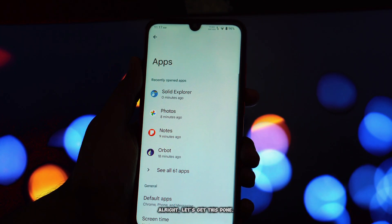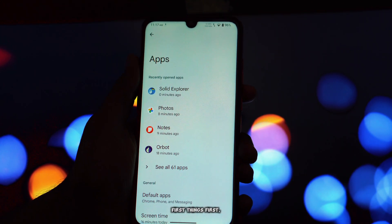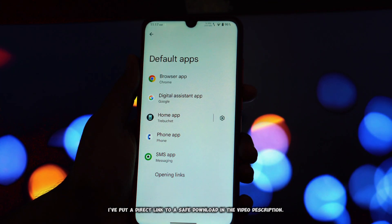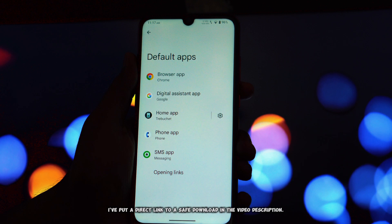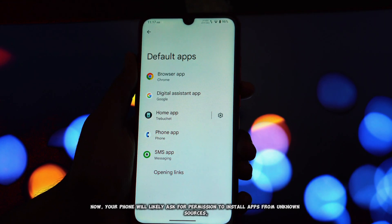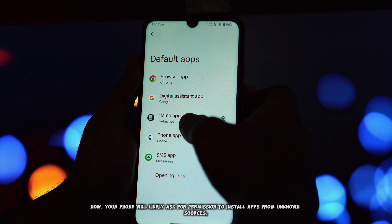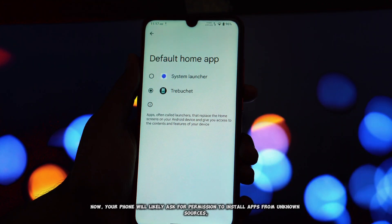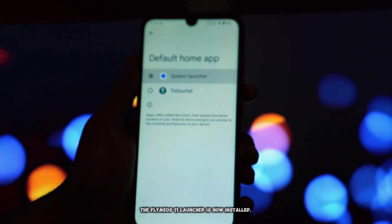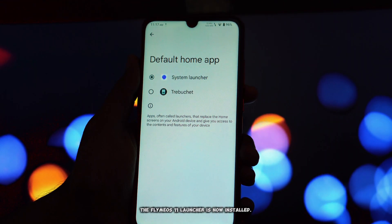Alright, let's get this done. First things first, you'll need to download the FlymeOS 11 launcher APK file — I've put a direct link to a safe download in the video description. Your phone will likely ask for permission to install apps from unknown sources, especially for your browser or file manager. You'll need to grant this permission temporarily. The FlymeOS 11 launcher is now installed.